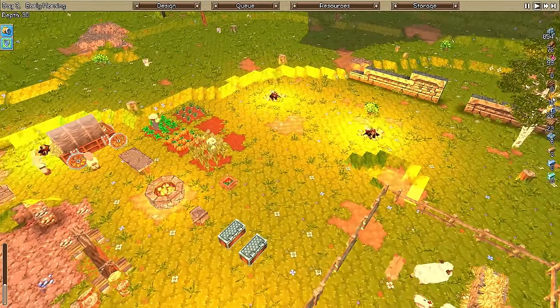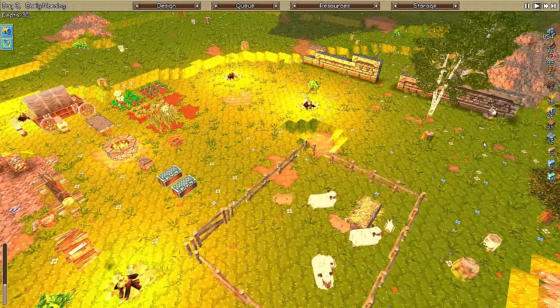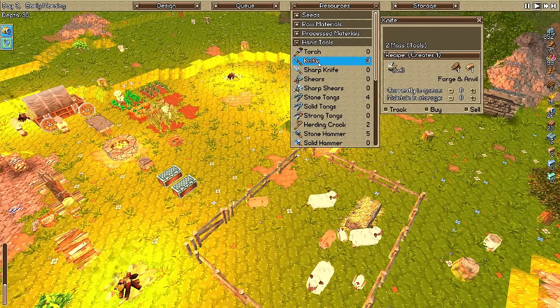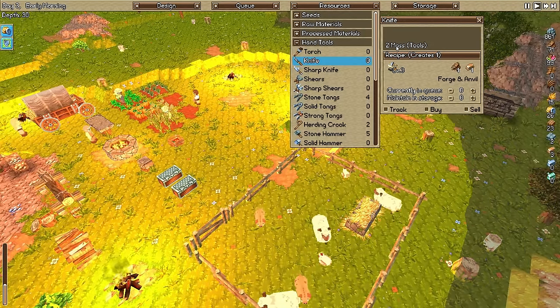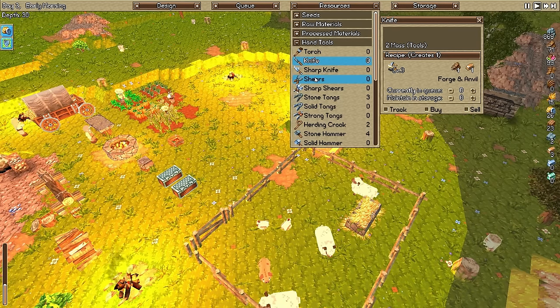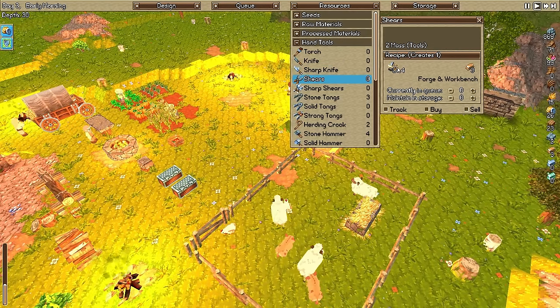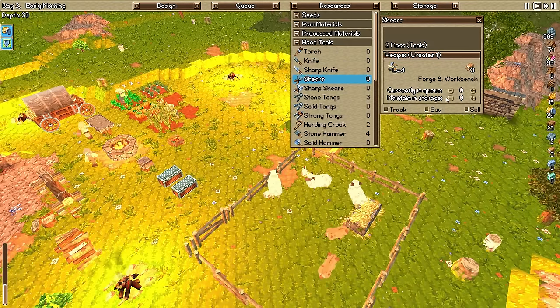We're still doing good. I don't know what a knife is for, by the way. Let's make one anyway - well, they cost ingots, that's a problem. I kind of want to make shears because I'm thinking shears will be good for the wool. It really should tell you what these things do. The recipe for shears doesn't tell you what it's for.